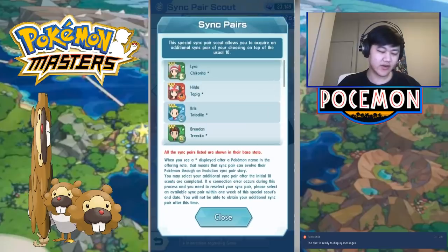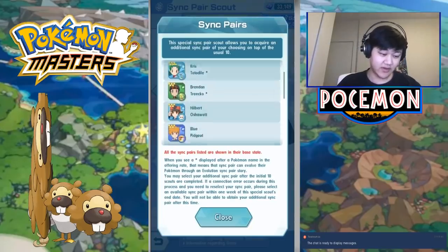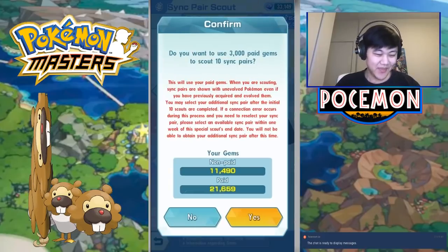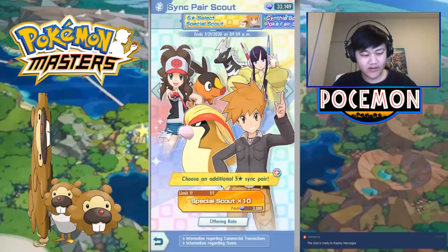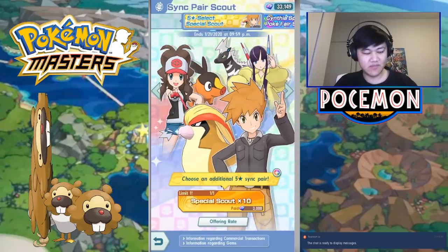Save up for this banner so you get an additional sync pair, unless you already have all of these. But you get to choose which 5-star you get. I'll go over which 5-stars I would suggest folks choose in a bit. Let me just do this summon first — I know who I want. Oh, this is pay gems only. This is only for paid gems, not free-to-play gems. You'll have to buy gems to do this. But I would say it's pretty worth it if you don't have some of the top-tier sync pairs. It's unfortunate that it's pay gems only.